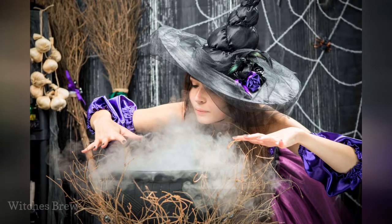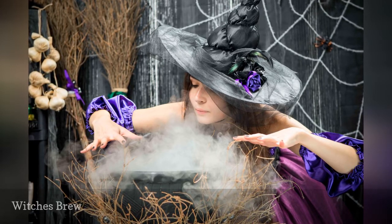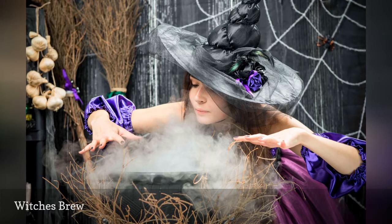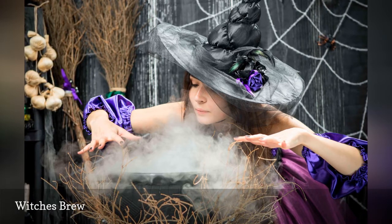Participants gather in a circle. You can place a cauldron in the middle of the circle as a prop, but it isn't necessary to play the game. The first player starts by saying, "I am a witch making my brew, and into the cauldron I just threw frog's eyes." They can make up an ingredient of their choosing.